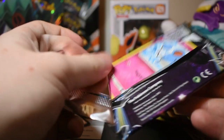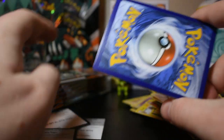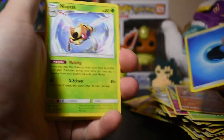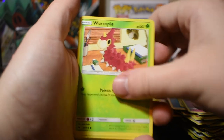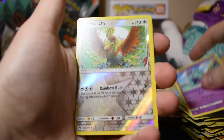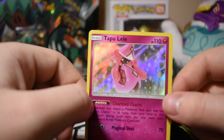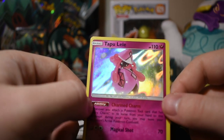This might just be a busted booster box right here — not too many crazy things, no GXs, nothing like that, no secret rares. Card code: one, two, three, four. Grass energy, Ninjask, Fairy Charm, Meganium, Marill, Oracle, Litwick, Comfey, Mareep — reverse holo Ho-Oh — and holographic Tapu Lele! That's really cool. I love the way the holo looks.